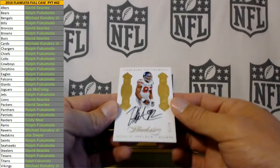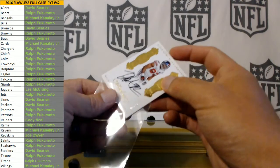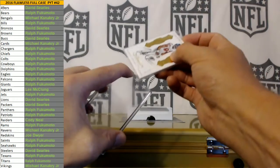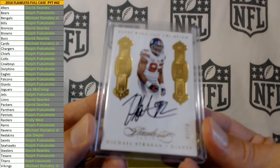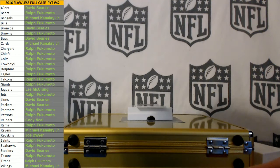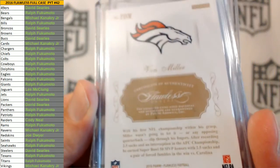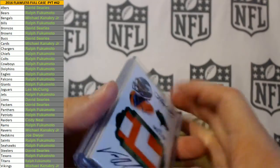Next up, for the Giants — Michael Strahan, 1 of 10, with the smeared auto. That sucks. A little bit of smearness and of course my camera's not going to focus on it. Giants going to Mr. Ralph, 1 of 10. So does that mean it was on the back of the Von Miller card? It screwed up both cards. What a joke — that sucks, sorry guys.